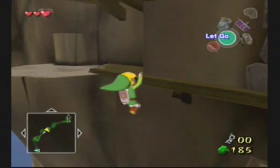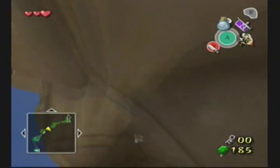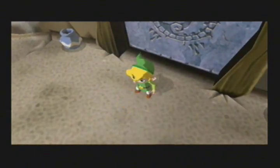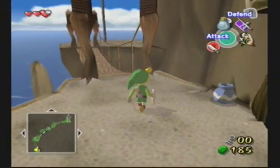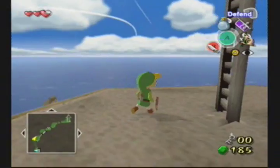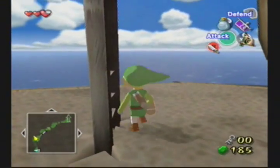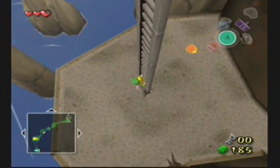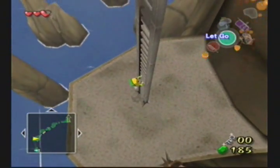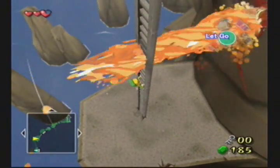Here comes the more annoying part. Because my controller's up button is acting up, I end up letting go and falling to my death! How annoying! Well folks, I'll meet you back up here. I'll see you guys in Part 8 when I continue on through the Dragon Roost Cavern. This is RB985 — see you guys next time.